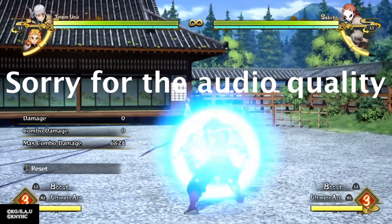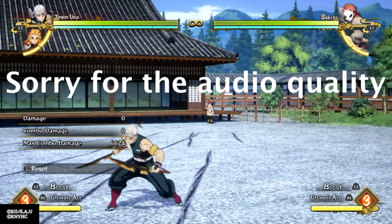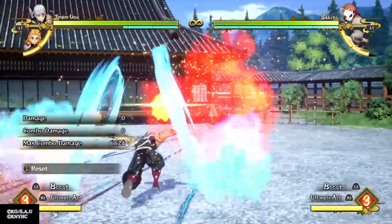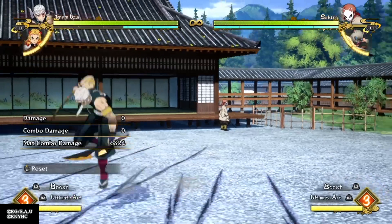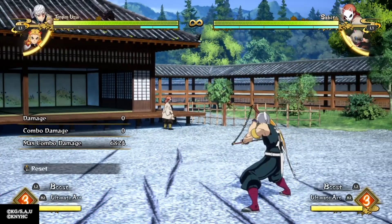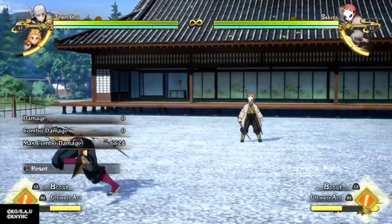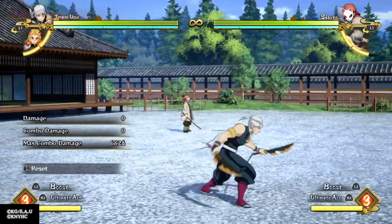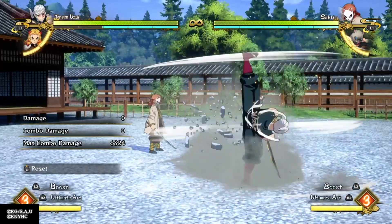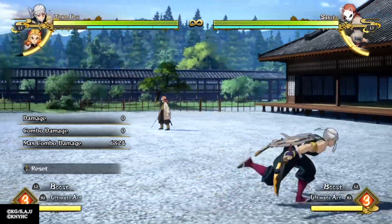Throwing this in at the beginning — a couple things I forgot to mention. His tilt skill, you cannot cancel out of it whatsoever, so once it's done with that animation, that's the quickest you can move. Also, his DP can counter ults. So if someone's doing an ult at you and you DP, you'll just kick them right up in the air.